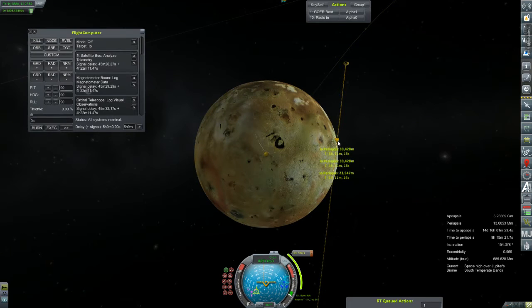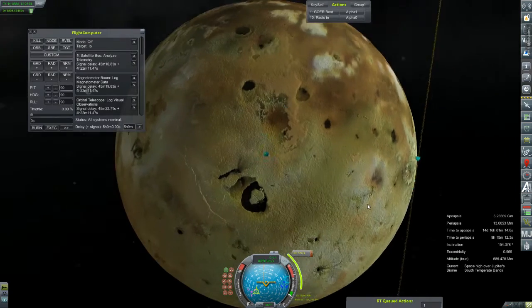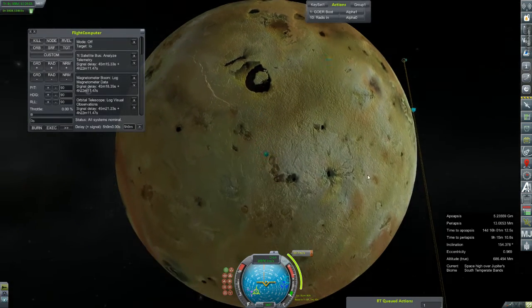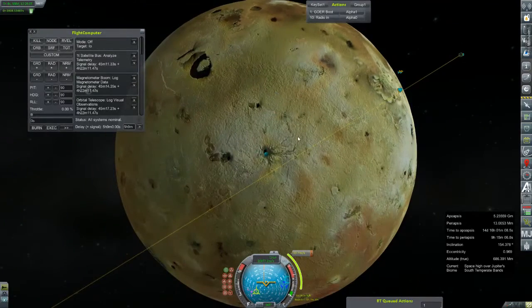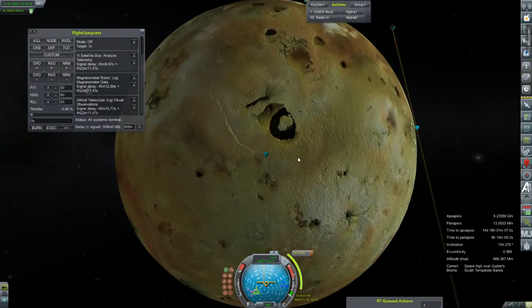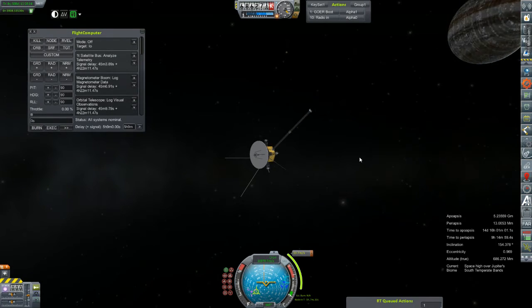30 kilometers and 428 meters. We could spend another 33 meters per second to get down to 23 kilometers, but I don't think I really want to do that. That's looking not so great. I think this is going to be close enough. We're not going to be spending that much time in Io's sphere of influence.